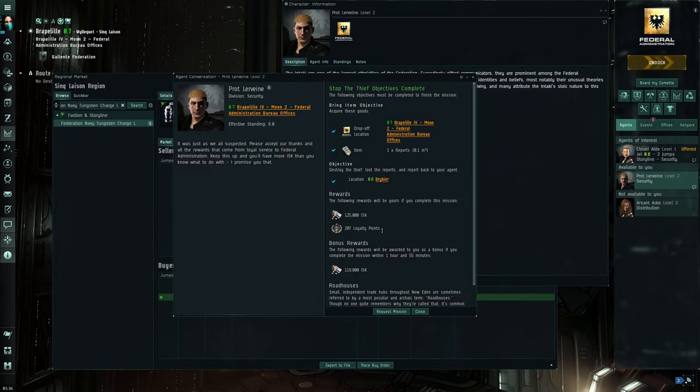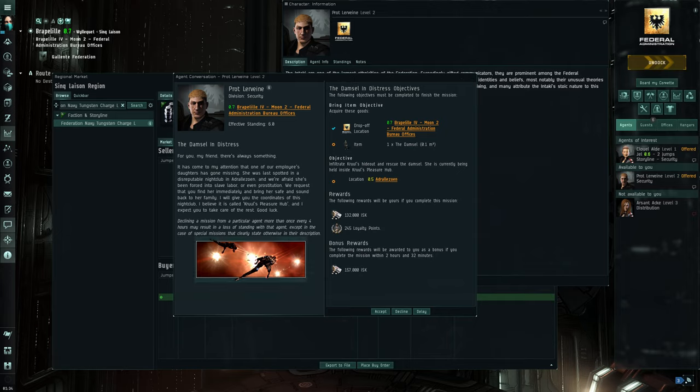Let's get another mission and calculate. I forget what the LP was — about 245. Let's just say 200. Times 4,400 is 880,000. So that's close to a million per run. And these are pretty low-level ones — the LP rewards go up to about double this. So we're doing the lowest possible and still approaching a million per run.